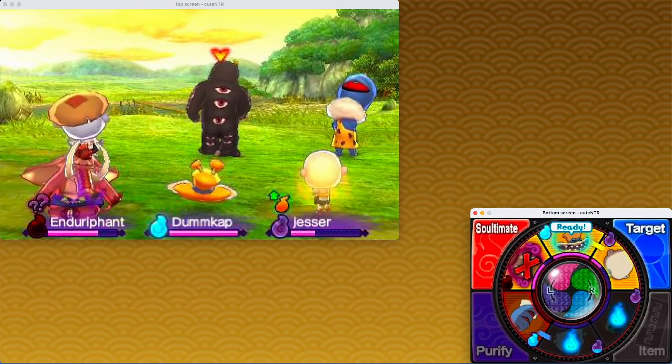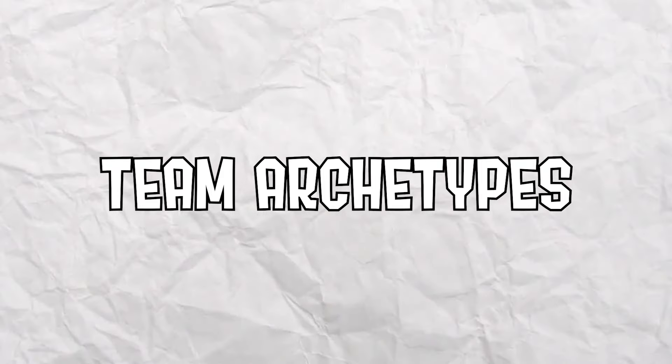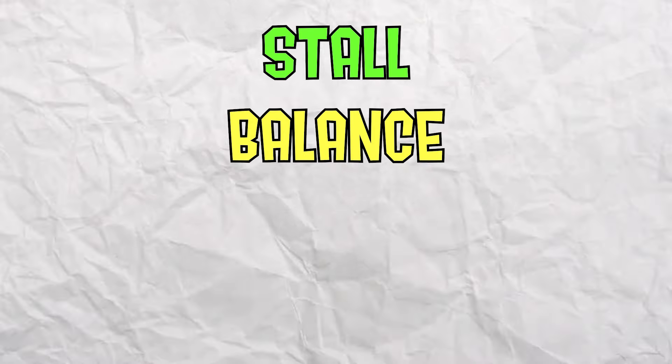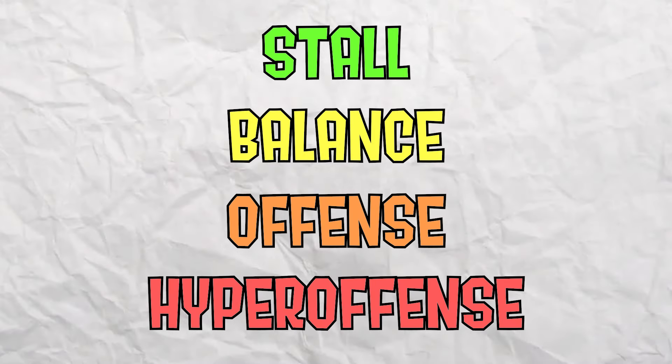With roles out of the way, we can jump straight into team archetypes. I know this is a lot before we actually get to team building, but you really need to know all of this before you start. Stall, balance, offense, and hyper-offense are the main four team archetypes.